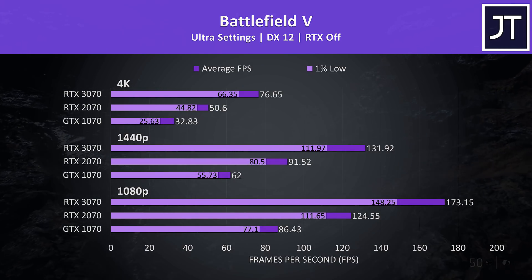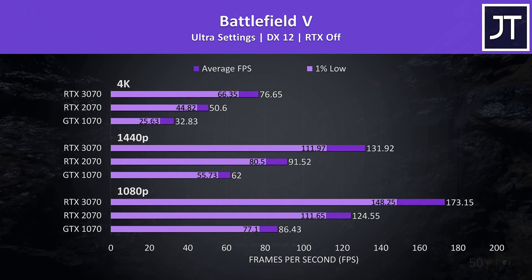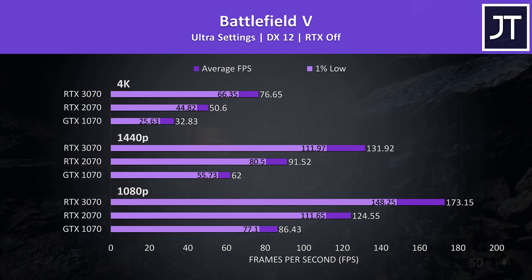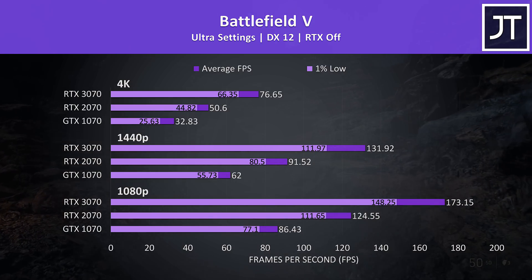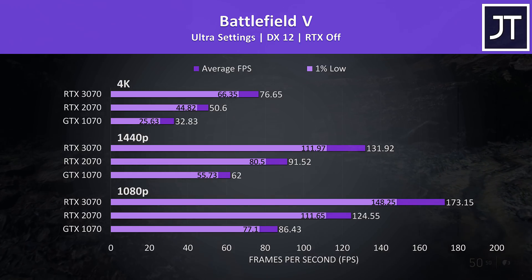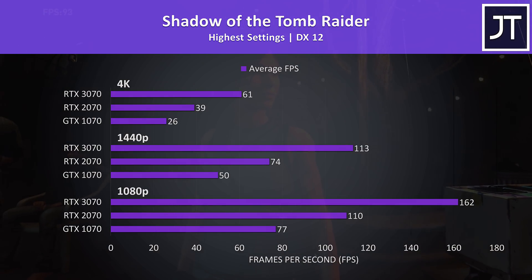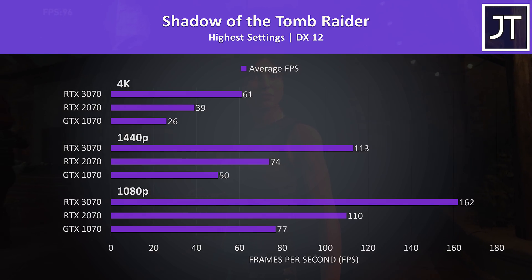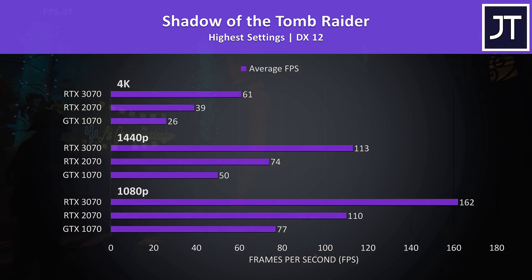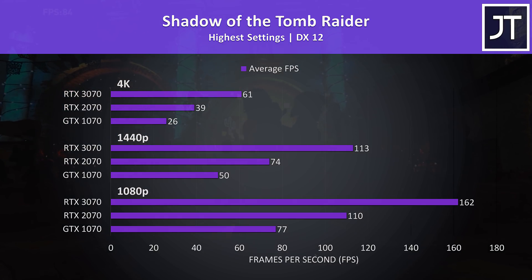Battlefield 5 was tested in campaign mode by running through the same mission. The 3070 was the only card capable of surpassing 60 FPS at 4K with ultra settings, reaching more than double the average frame rate of the 1070, or about 50% faster than the 2070. Shadow of the Tomb Raider was tested with the built-in benchmark — again big gains from the RTX 3070, which was more than double the frame rate of the 1070 at 1440p and 4K, and the only option capable of 60 FPS at 4K with the highest setting preset.